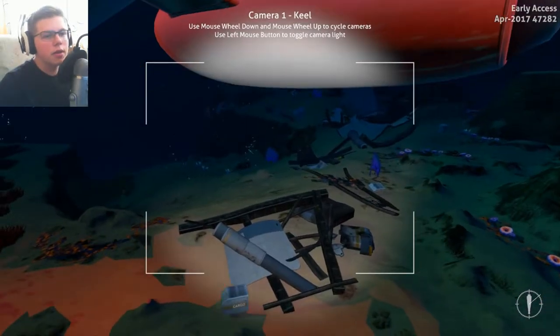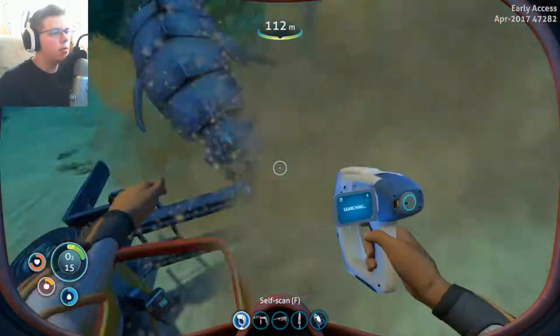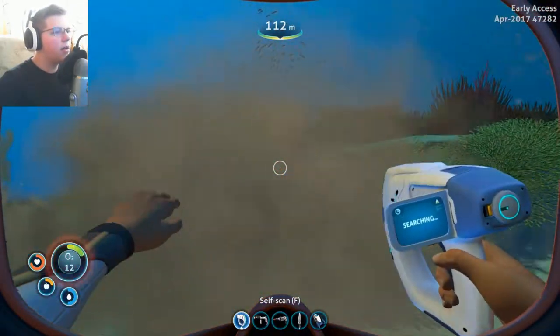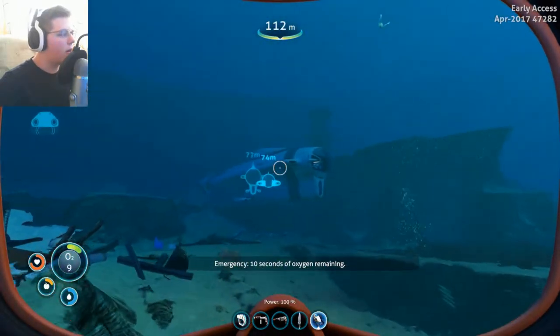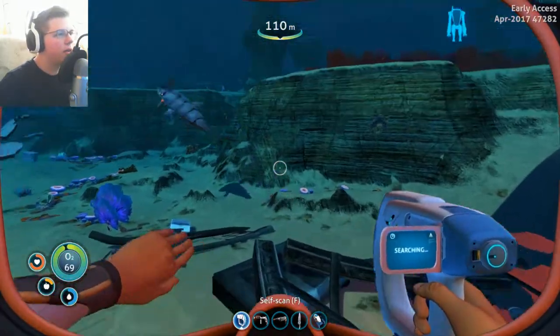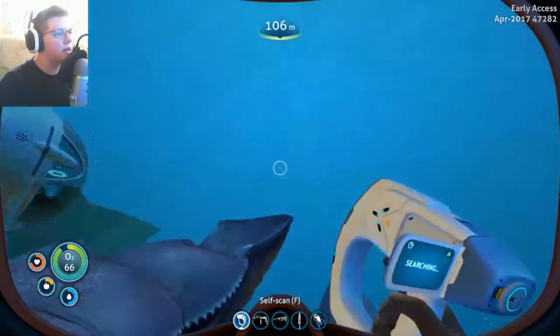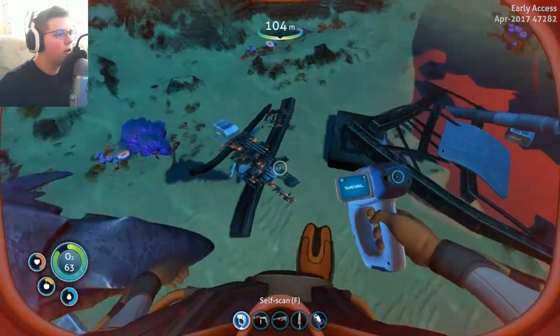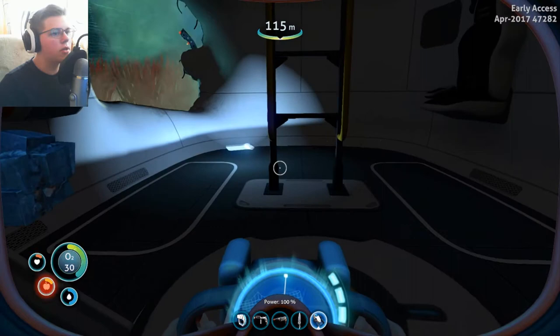I guess we can park right here and explore. I don't have much oxygen left - come back! Alright, we got to get going. Come here, you fast little... What is this guy doing? Hello? Ouch. There we go. Got the sand shark.